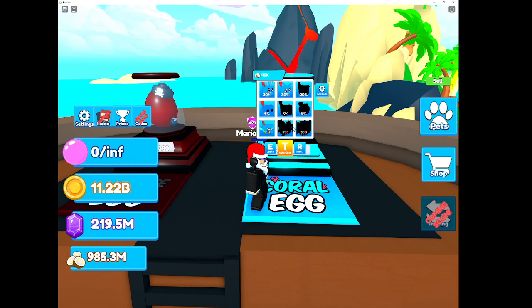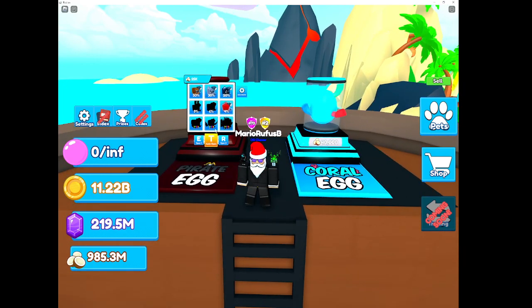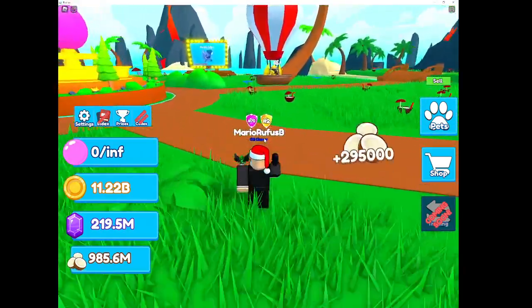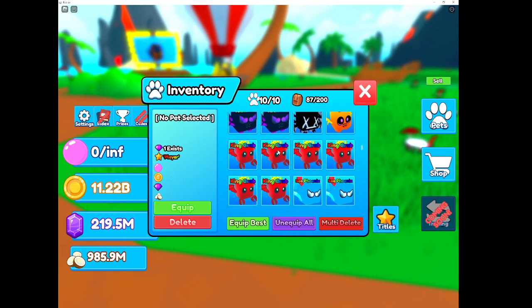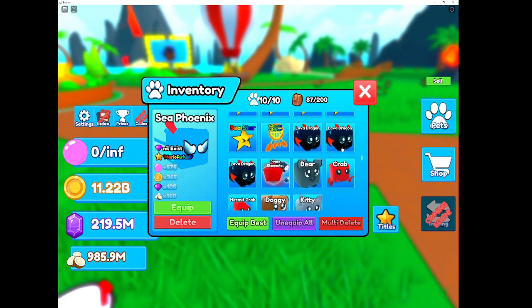I don't know the secrets. I don't know if any have been hatched yet - I'm pretty sure a few have. Some new secrets. This is a tier 1, and the Coral egg has pretty decent stats. It's pretty good.